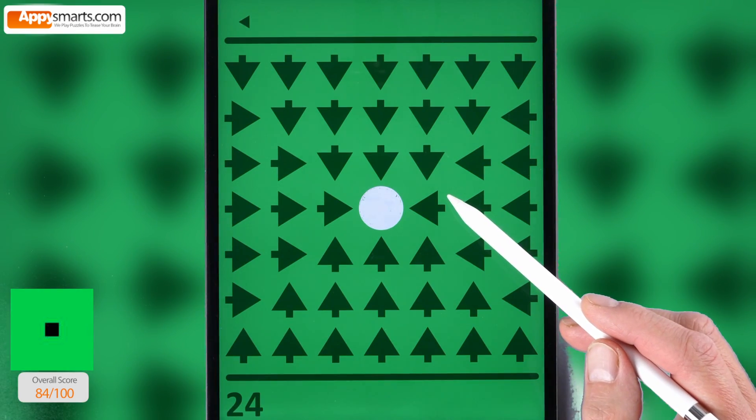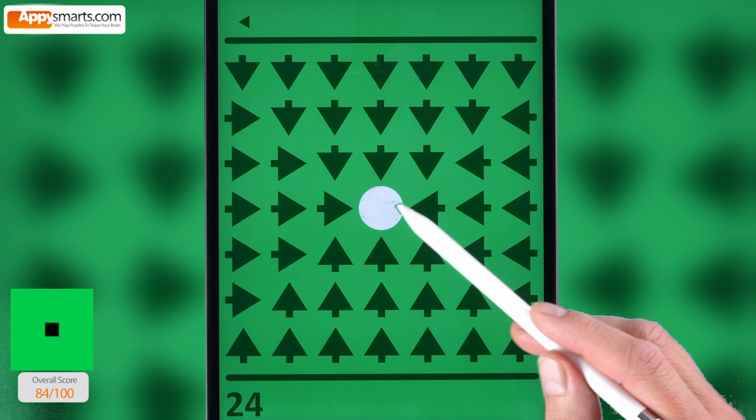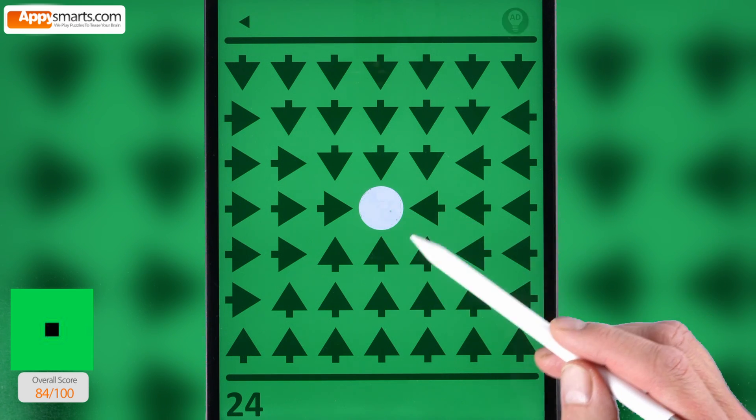Number 24. Move the white dot off the screen. The dot will move in the direction of the arrow under it.